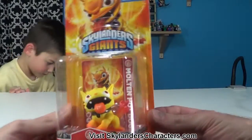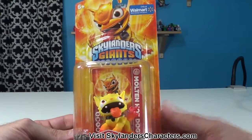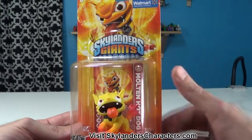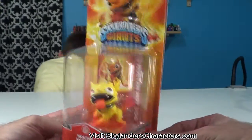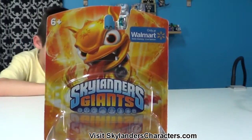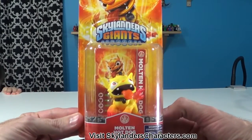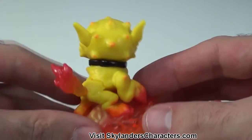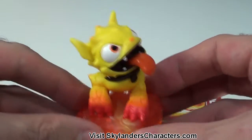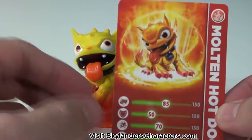Let's take a closer look. Here's Molten Hot Dog up close. Sometimes with variants the figure is different but the card isn't — that's not the case here. As you can see, the card says Molten Hot Dog and it is marked as a Walmart exclusive. Opening it up — here's a good look at him. He's a little dog full of lava, and here's the card he comes with. Of course he is a fire element.